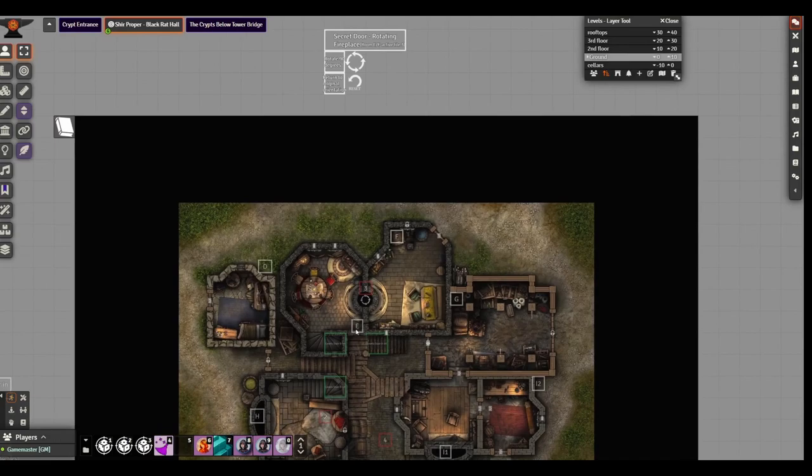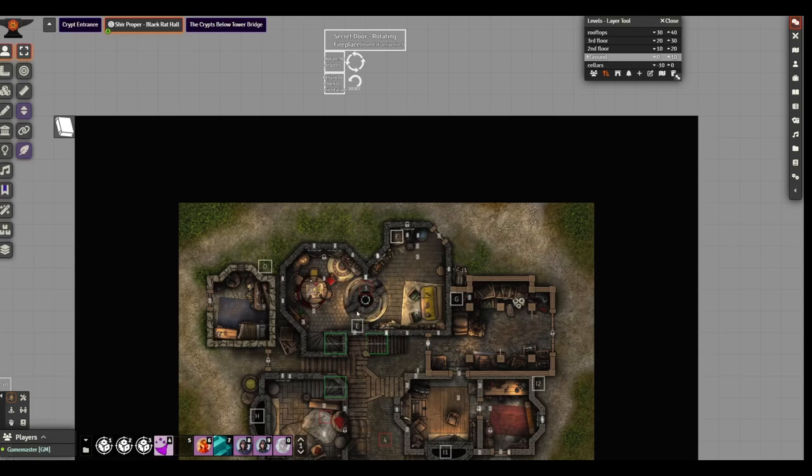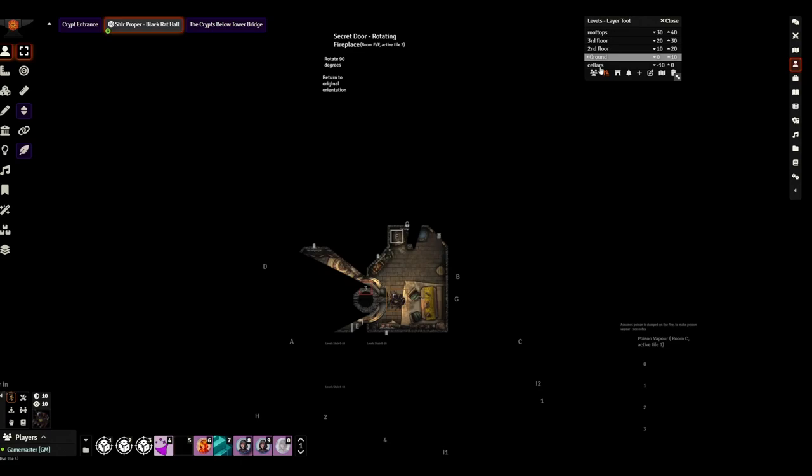Starting at the top room between rooms labeled E and F, there is a double fireplace which also acts as a rotating fireplace. To activate it, go into the top margin — you'll see 'secret door rotating fireplace, rotate 90 degrees' — just click that. A sound will play and the fireplace will rotate along with the walls. With a token selected on the ground floor I can rotate it 90 degrees, and you can see the walls and image move.